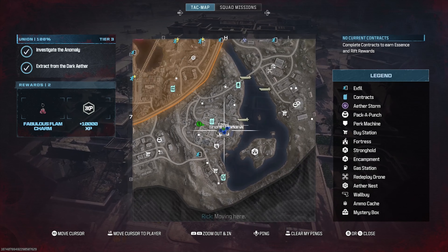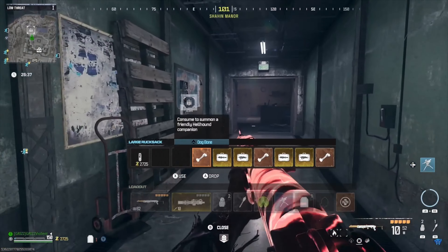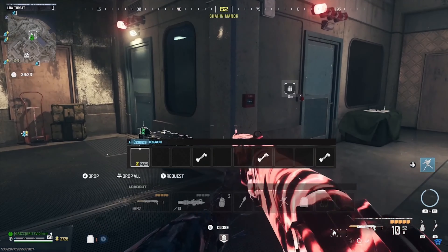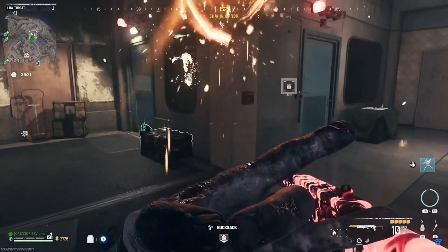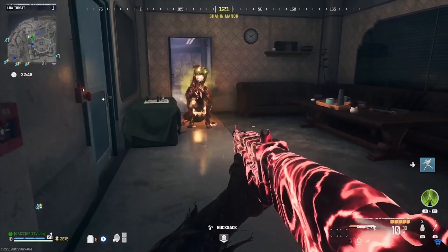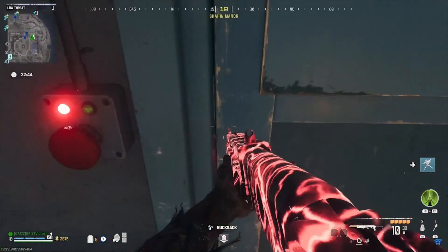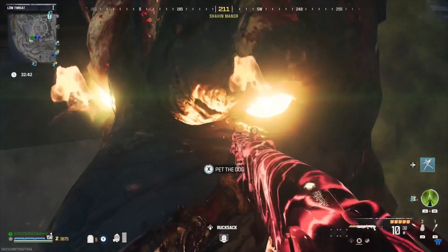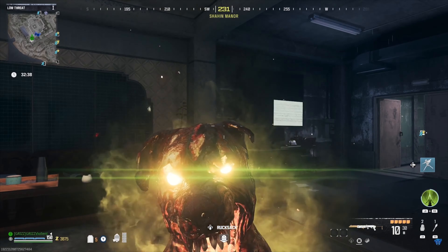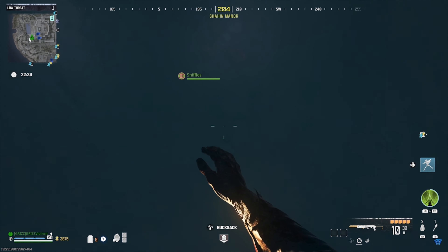First up, we have the secret vault glitch. We're going to be in the Shahan Manor building, located in the lower right corner of the map. You're going to make your way down and rappel into the basement area — you're going to need a dog bone for this. There are other ways using the Scorcher, but we're going to use the dog bone. Lead the dog in front of the door; when you face inward towards the dog to pet him, you go through the wall. What we're doing is phasing through the door.